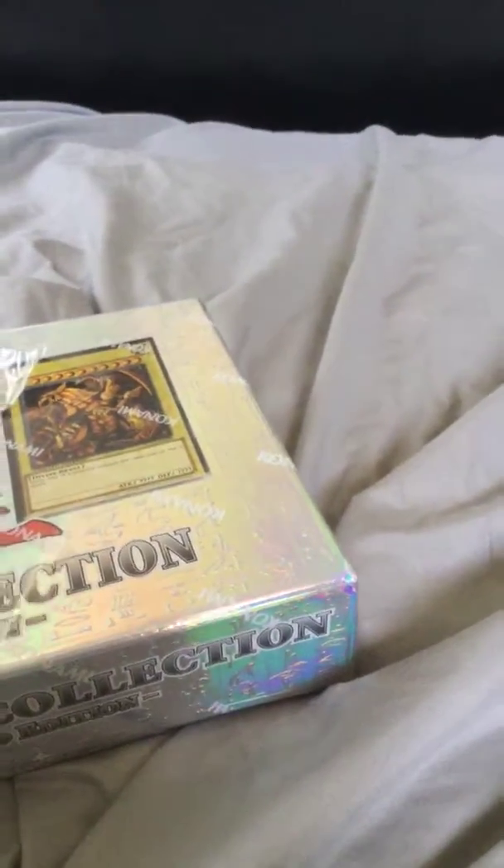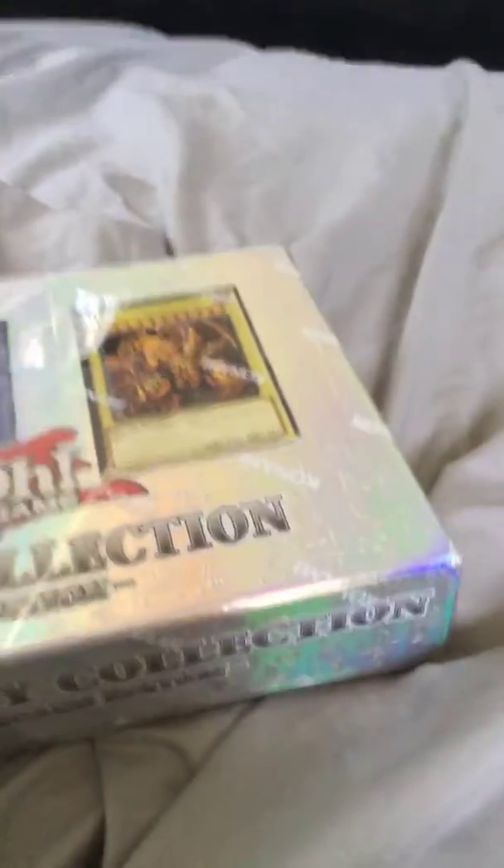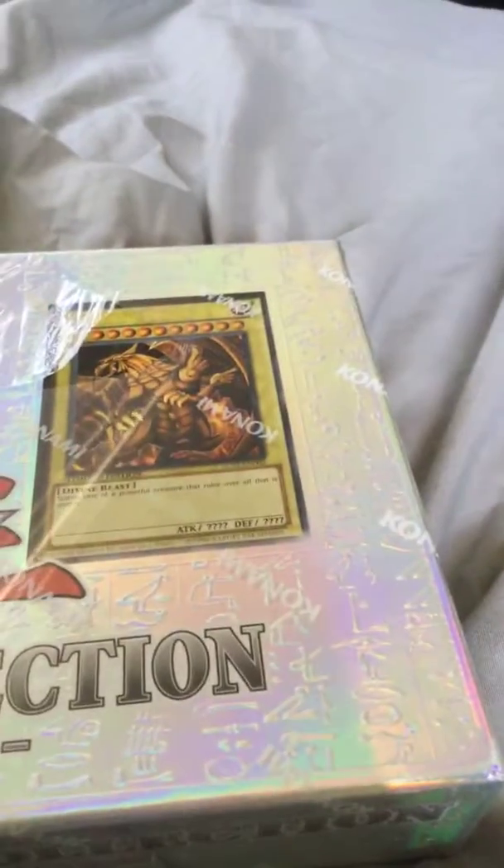It's the Three Gods. It is the Three Gods. It's Obelisk the Tormentor, the Winged Dragon of Ra, Slifer the Sky Dragon, and they come in this shiny package.